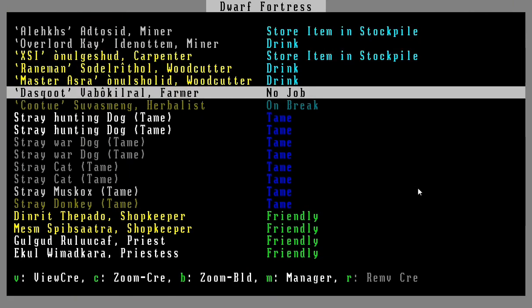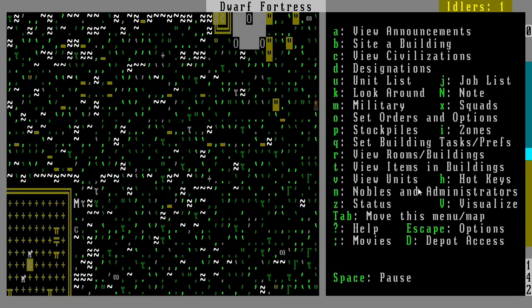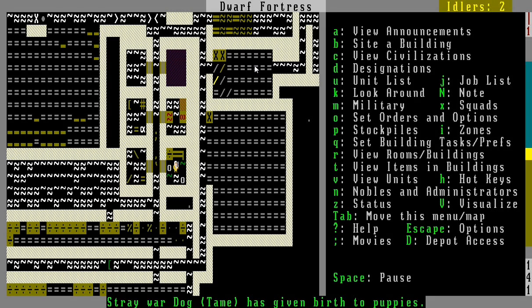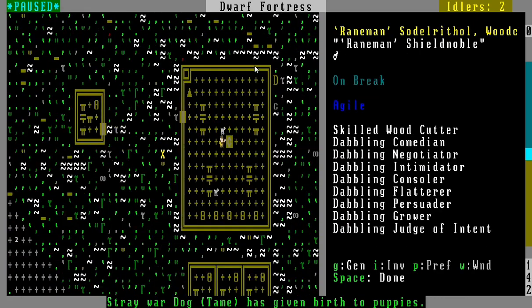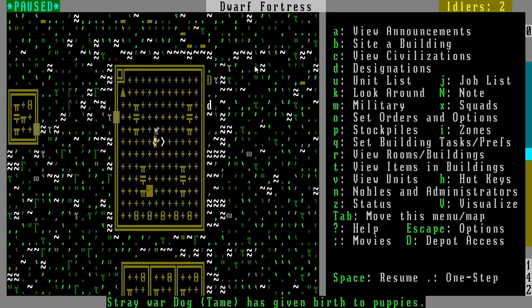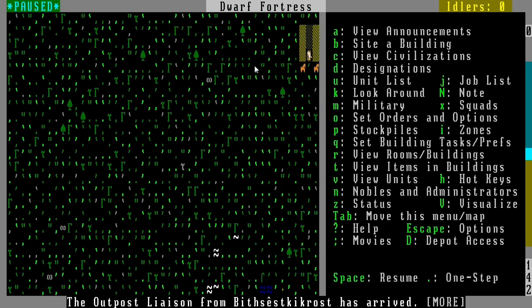Hey, what are you doing Dustcoot? He needs to get his farm on — he needs to be told again. All right, that's enough for this update. Oh my god — puppies! Yay, where's my little puppy machine? Aww, it's just two puppies, a boy and a girl puppy. Aww puppies. Also, a stray cat has given birth to kittens.